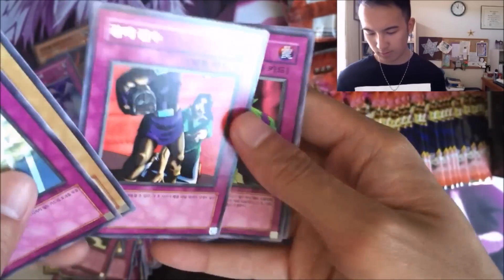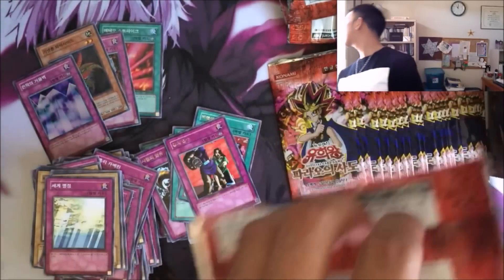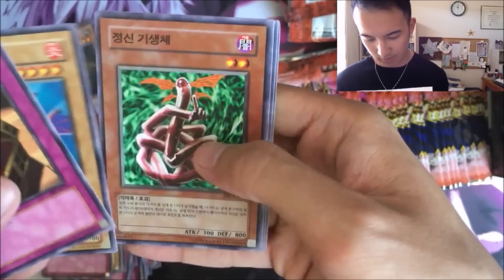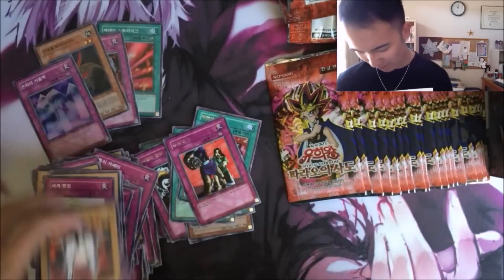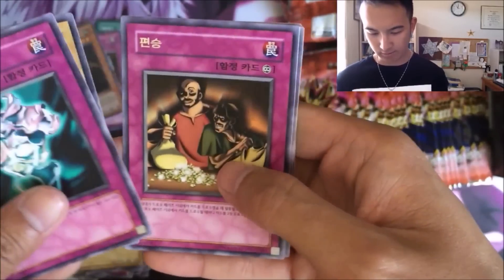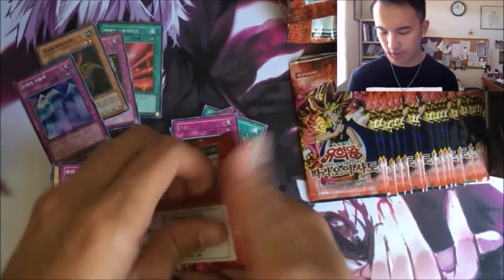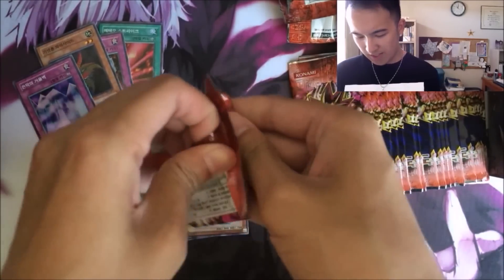I'll speed through these since the commons are getting a little bit repetitive. Steel Ogre Grotto — that's the rare card. It's Kuriboh, Gradius! Oh my gosh, so much hype when Duke Devlin played it. Overdrive, another rare Appropriate — that was a good card — another Gradius. Come on, let's get that Jinzo.